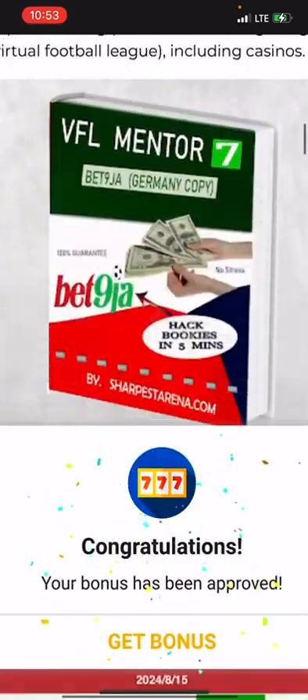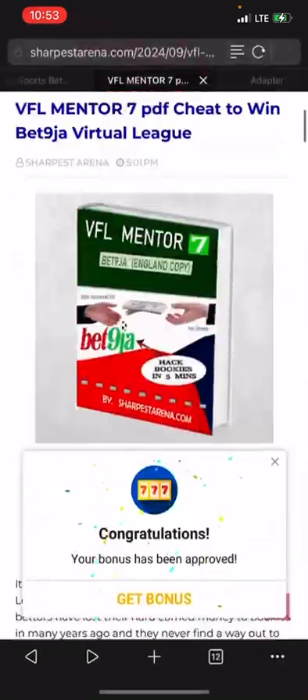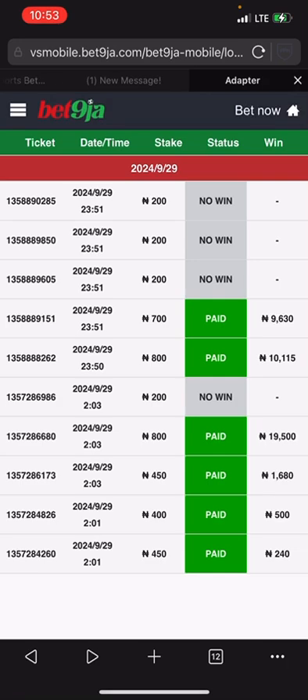We have the England copy and the Germany copy. Right now, introducing Sharpest Strategy, which is one of the best strategies inside FFL Mentor 7. Sharpest Strategy is a peer-to-peer analysis reading of things that are ready to deliver accurate results.